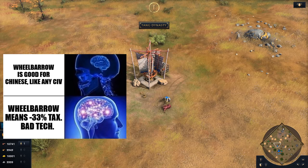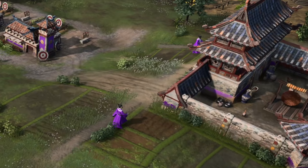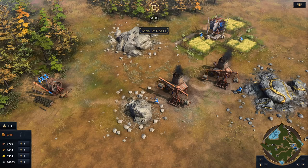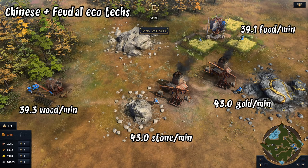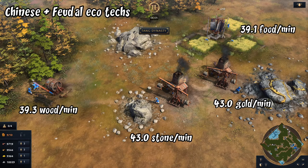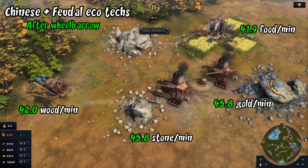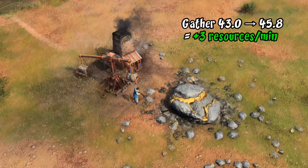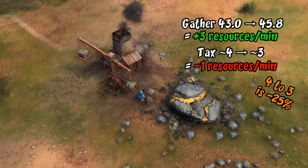You may have noticed the sneaky thing I did there — comparing the 33% to 8-10% directly is very misleading. We're talking about reducing a small trickle of tax gold by a third, compared to increasing the much faster gather rate of villagers overall. For a level 3 analysis, we need to know the relative size of those two effects. Before wheelbarrow, villagers gather around 40 resources per minute. With villagers adding a 10th of that as tax, income is close to 4 gold per minute. After wheelbarrow, it's closer to 3 gold per minute — so wheelbarrow improves gather rate by about 3 resources per minute but loses only 1 gold per minute of tax. That means wheelbarrow isn't taking away 33% but in fact just 25% of tax income, and it's clearly a net positive.